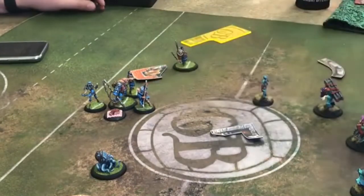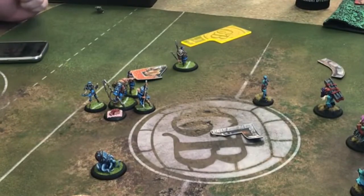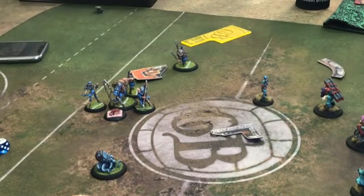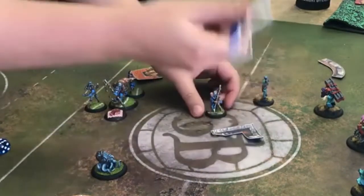The final way to avoid the Sad Triangle is to have the ball on your last model to act. This works because a successful pass with the ball triggers a displacement ability, and displacement abilities allow you to escape the Sad Triangle.